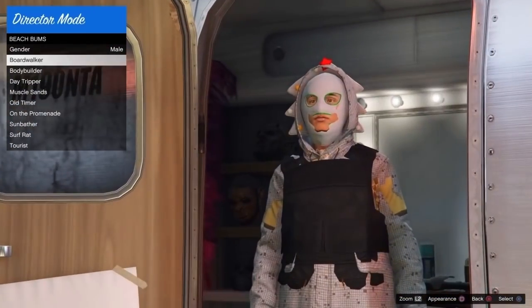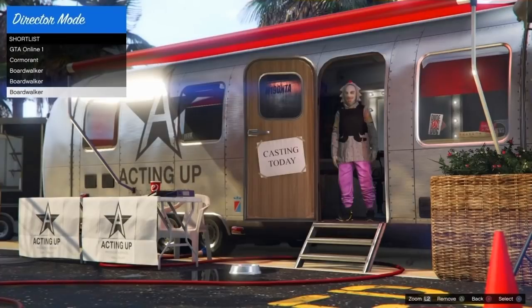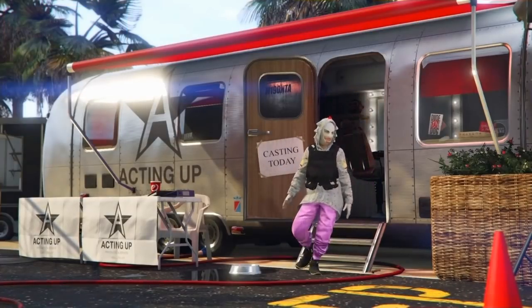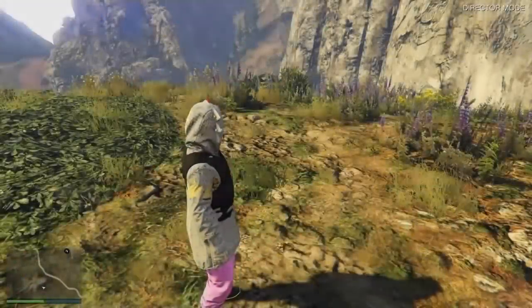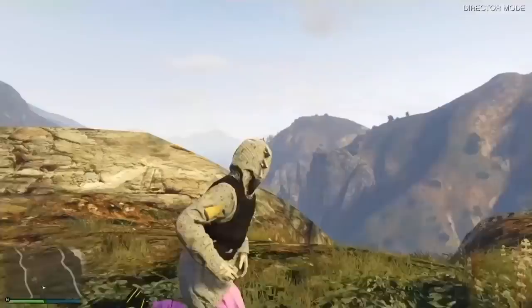Go down to shortlist actors and pick this one, then click X to take it into Director Mode. It's gonna bring you to a random location — it doesn't really matter. All you want to do is walk around for 20 to 30 seconds. You're gonna spawn on the side of a hill. You'll most of the time be wearing a parachute — mine didn't load in — but you'll have your modded outfit and a parachute with the joggers.